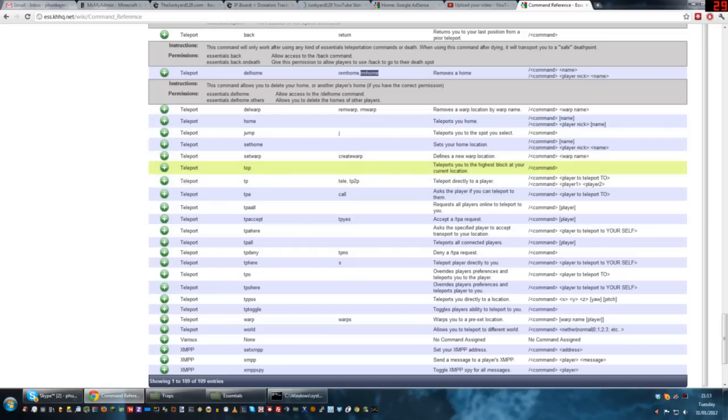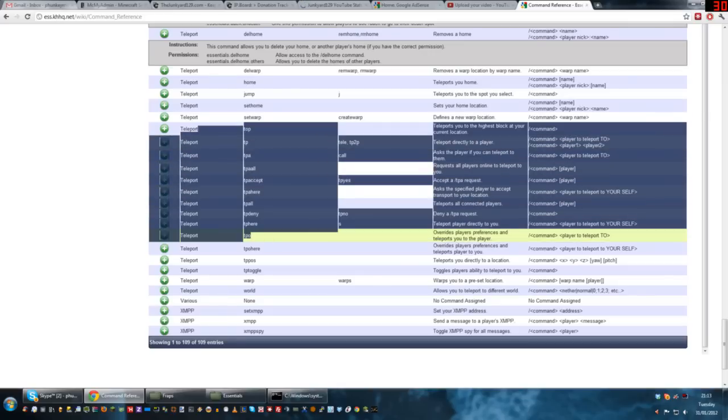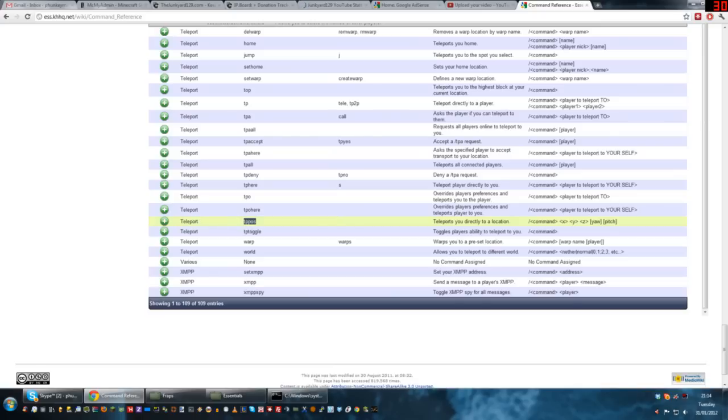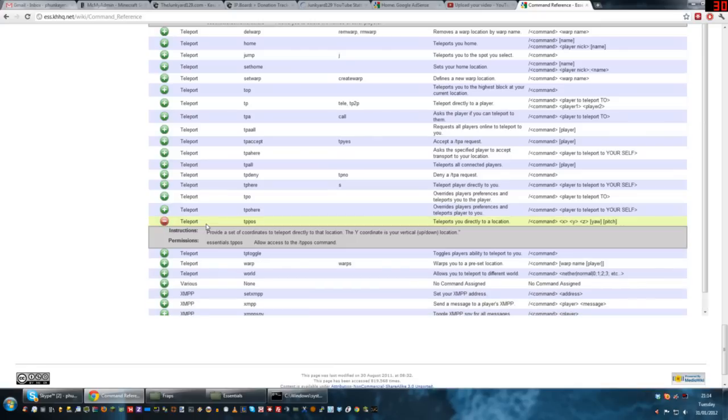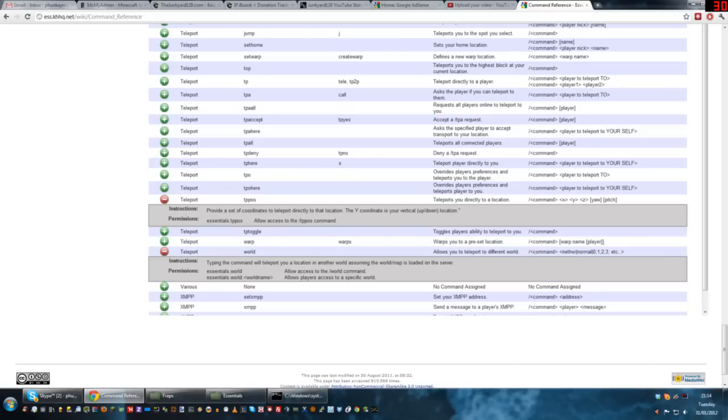Teleport commands — tp, tpa, tpall, tpaall, tpaccept, tpahere, tpdeny — we've gone over most of these. TP pos allows you to teleport directly to coordinates — slash tppos space X Y Z coordinates takes you directly there. World is how you teleport to different worlds, as we briefly mentioned before.